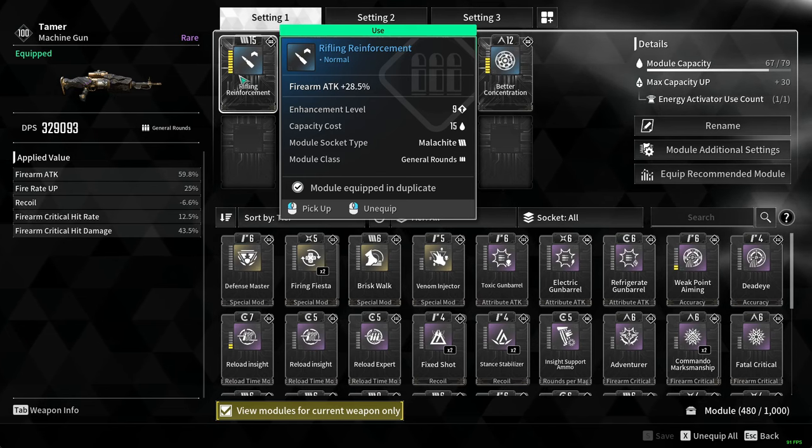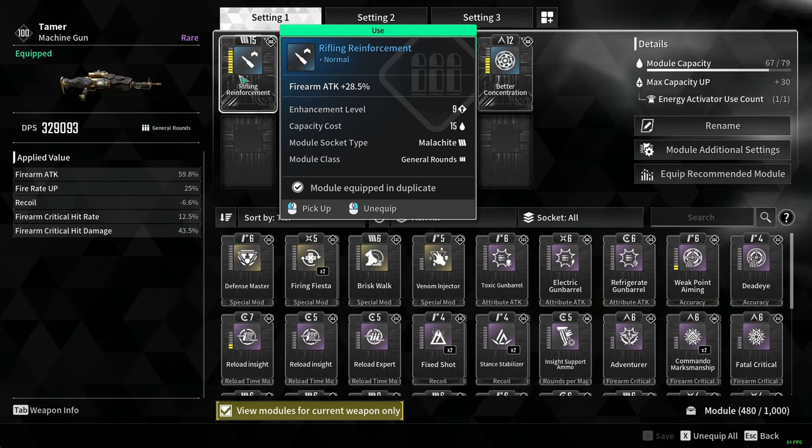The first one I recommend is Rifling Reinforcement. This will increase your firearm attack by 30% if you max it all the way.